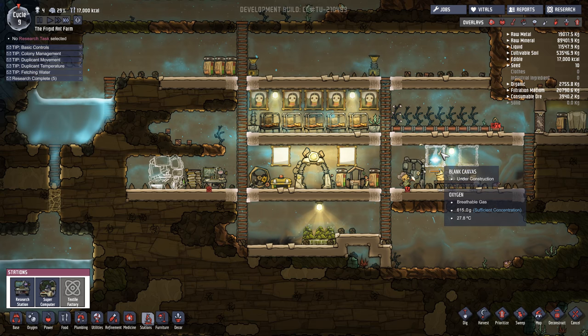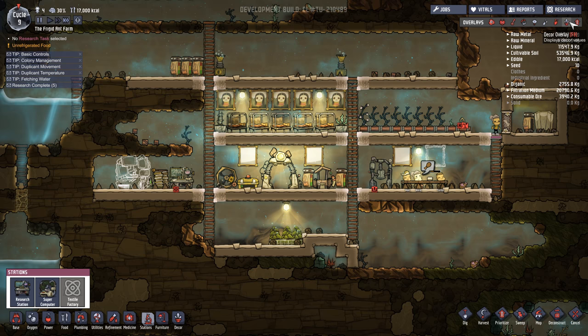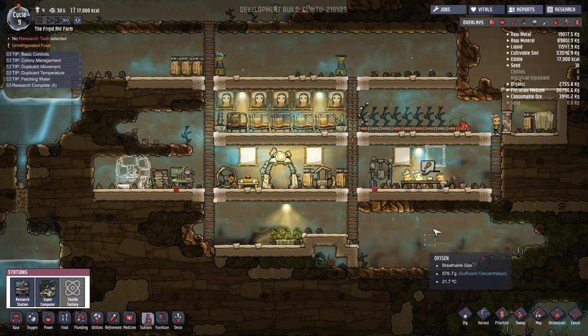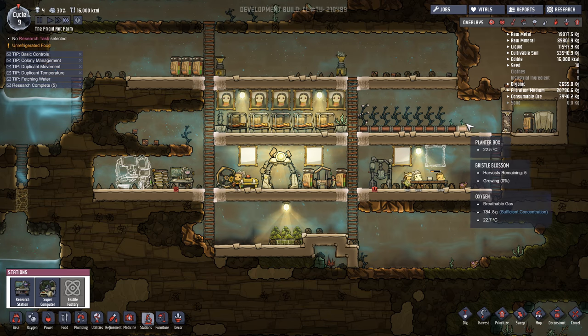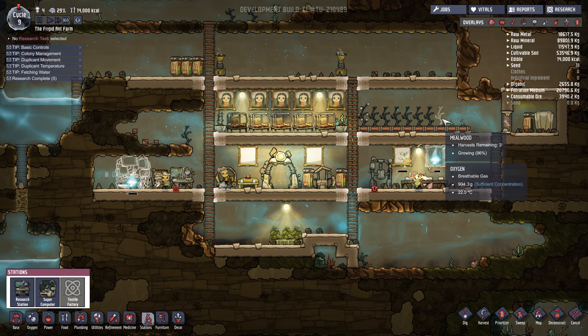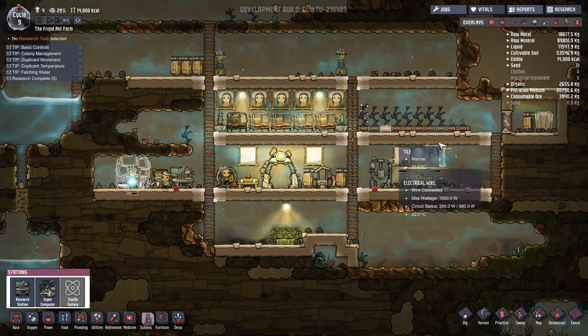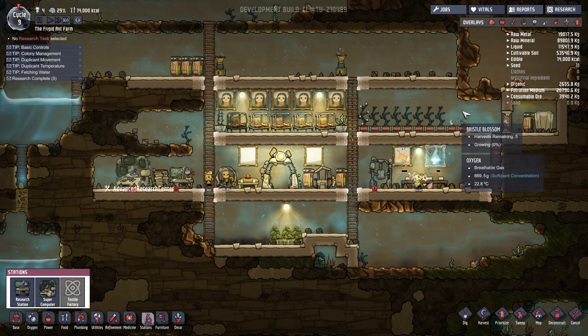We are still building some more blank canvases and such, hoping to get a little bit of extra artwork and extra decor. Stress is hovering at about 30% right now, but I'm hoping over the next couple of days we're going to find it goes down a lot more. We are delivering fertilizer, and the Mealwood is now just starting to get ready for harvest. So we're going to go ahead and let all these guys come to harvest and then pick it up. We should be able to harvest it twice in this video, and then I'll show you guys if we dig them up, we get the seeds back.